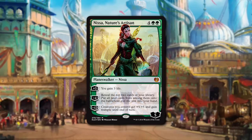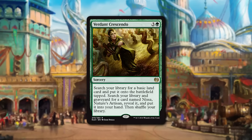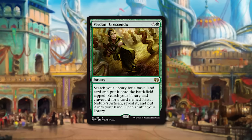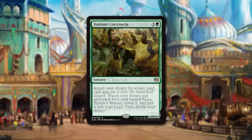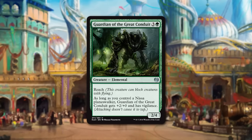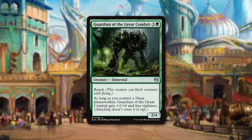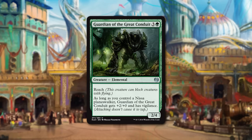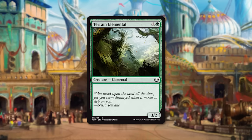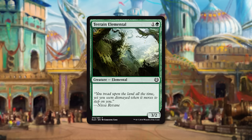Just like the Chandra deck, Nissa Nature's Artisan comes with some friends. Most importantly, Verdant Crescendo — like Liberating Combustion, a tutor for Nissa — at four mana, lets you search for a basic land, put it on the battlefield tapped, and search your graveyard or library for Nissa Nature's Artisan. The other Nissa-specific card is Guardian of the Great Conduit, a 2/4 with reach — essentially a giant spider — and if you control Nissa it gets +2/+0 and Vigilance, making it a 4/4 Vigilance reach that locks down the ground and blocks flyers, stopping Smuggler's Copter in its tracks. The last unique card is Terrain Elemental — not super Nissa-flavored, but it's undercosted and can get in early damage.